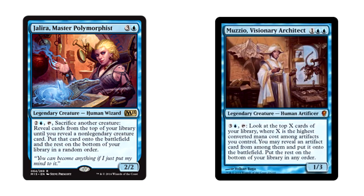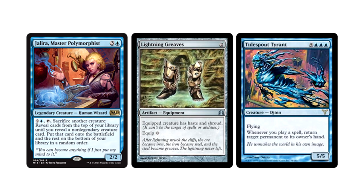Jalira, Master Polymorphist, runs very similarly to Muzzio Visionary Architect, who we covered in our Conspiracy Spotlight video. Both have an ability that is random and thus can vary in power — the strength of either commander is dependent on what's in your deck. Muzzio required a ton of artifacts to be useful, but Jalira players may be more inclined to run fewer creatures in order to hit something big. As a 2/2 for four mana, Jalira is weak and needs protection to get going. Get her some Lightning Greaves or Swiftfoot Boots and she'll be ready to go out and get you that Tidespout Tyrant.